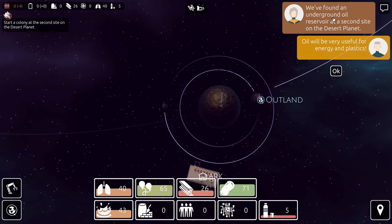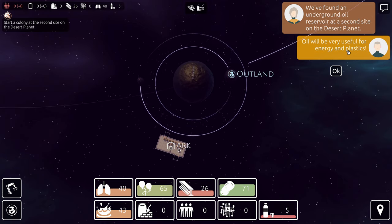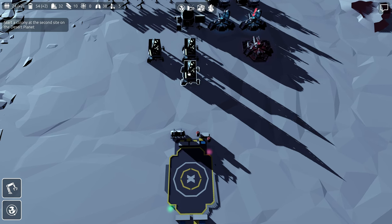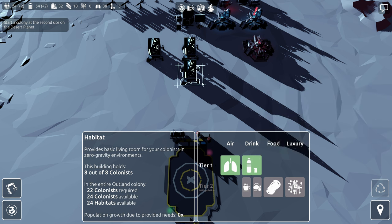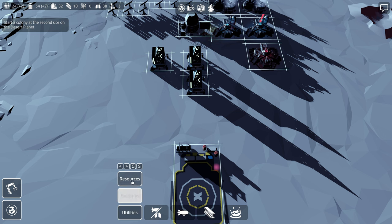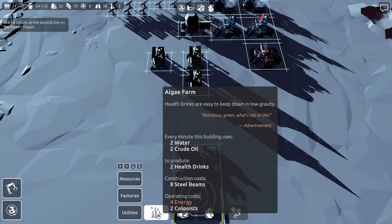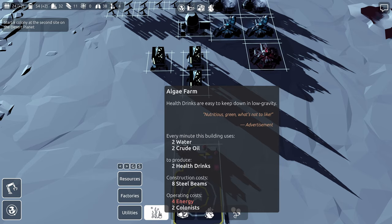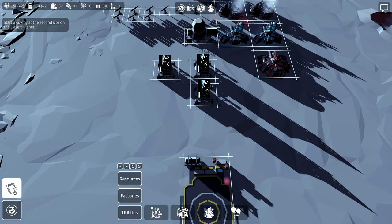We found an underground oil reservoir at a second site on the desert planet. Oil will be very useful for energy and plastics. I noticed that on this base they want health drinks and they're going down really fast — I only have five left here. In the resources menu, the algae farm creates health drinks. It takes two water and two crude oil. All you have to do is add water and crude oil together and you get a healthy drink.